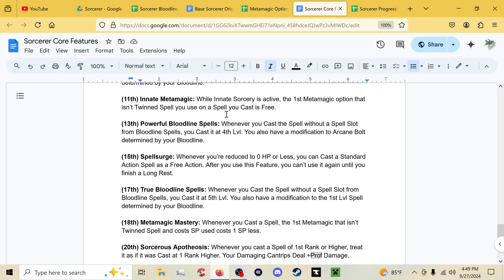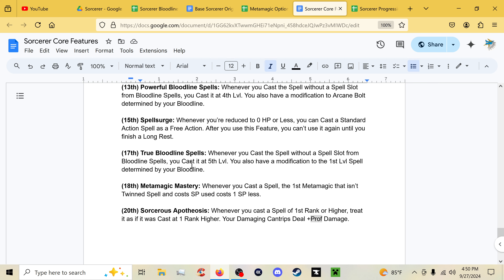At eleventh level, Innate Metamagic makes your first metamagic option — except Twinned Spell, which works very differently — free. Thirteenth brings Powerful Bloodline Spells, where you now cast that spell at fourth rank and get a second Arcane Bolt modification. Spell Surge at fifteenth lets you, when you drop to zero HP or lower, cast a standard-action spell as a free action. After using the feature you can't use it again until you finish a long rest. Seventeenth level True Bloodline Spells casts that spell at fifth rank.